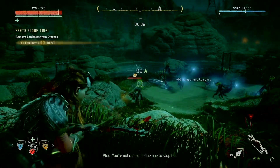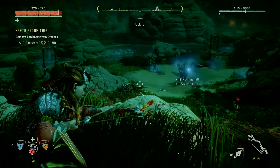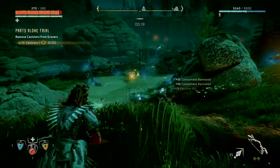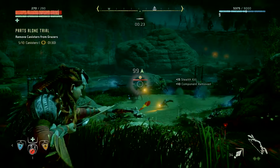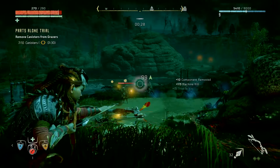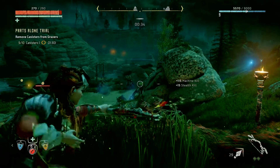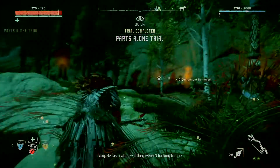The point of this one is to remove the canisters off the grazers. It took me a while to get this down, but the trick I did was when I hit the canisters, to quickly shoot again to get another one, because when I shot them twice in the back they died. They all pretty much just stay there if you don't hit them anywhere else besides the canisters, and they won't run away.